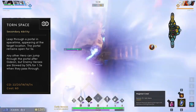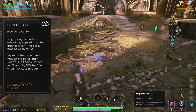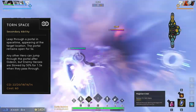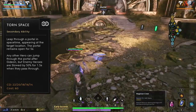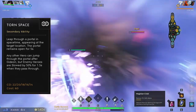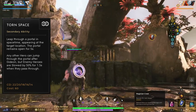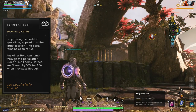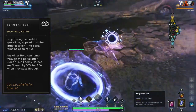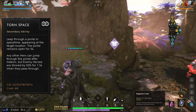Gideon's secondary ability is called Torn Space. Upon casting this ability, Gideon opens a portal and jumps through to the target location. The portal remains open for 5 seconds, allowing all heroes to jump through behind him. Enemy heroes that pass through the portal suffer a 50% slow for 1.5 seconds. This is Gideon's escape tool, and it pairs very well with his ultimate ability. Do keep in mind that any heroes following through the portal will maintain their direction of motion. So if you throw a portal in the distance and hop through it backwards, you'll come out the backside, so be careful not to fall off a ledge by mistake.